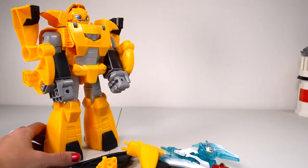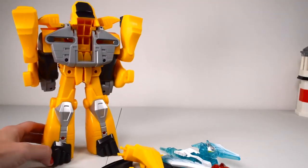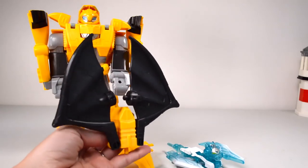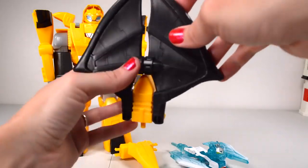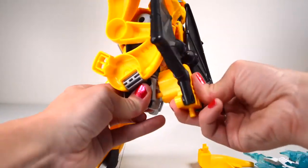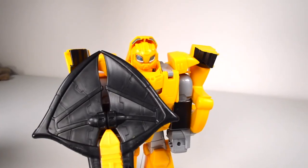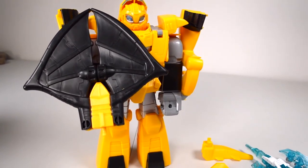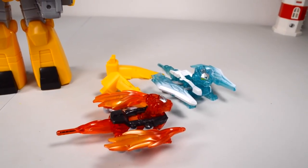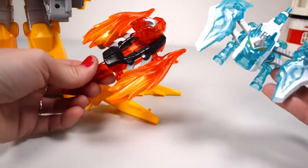Wow, check it out — this is so cool! He's definitely different than what we've seen before, and he's big too. He's got a bunch of weapons. Look, these are his wings, and this is a shield in this format — open it up. Shield up. I've got more weapons to assemble and show you — his weaponizers. These dragons, you combine them to form a double axe.